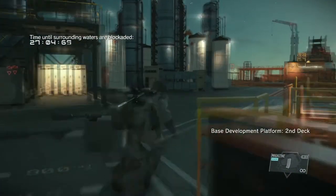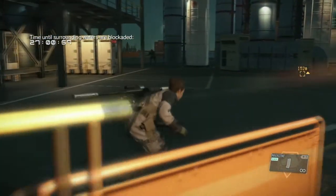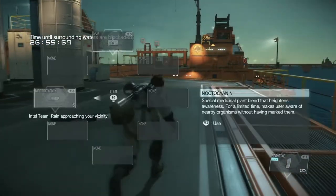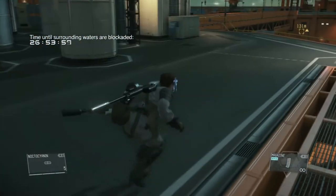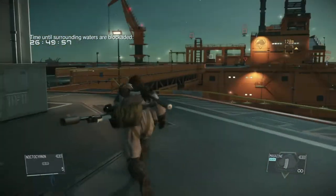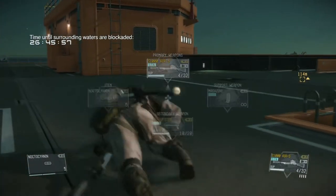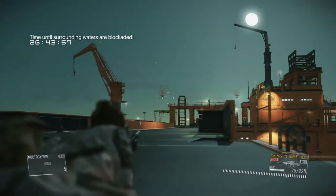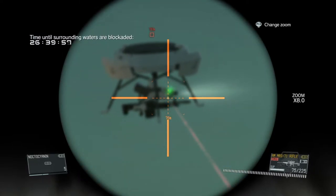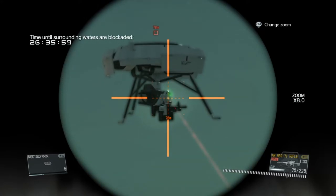Start getting those mags out, start getting people turned around and misdirected. Always marking, always looking, always trying to find new people. We can take a Noctocyanin now just to see who's around. Things are pretty clear here, which is definitely good. So we can go ahead and get our sniper rifle out and see about popping one of these UAVs. Wait for it to slow down — you want to aim right about for the green light — and boom, there you go.